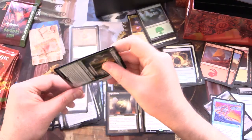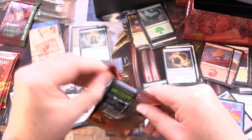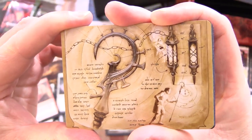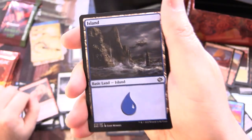So two Mythics — doing nicely. If you get one Mythic out of one of these you're doing okay, but two is above average. We've got some more schematic art — Soul Guide Lantern, that's the one.